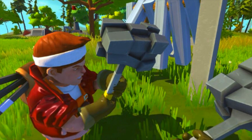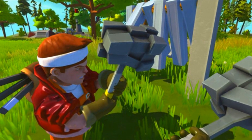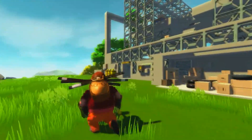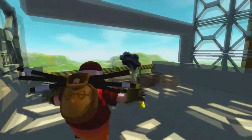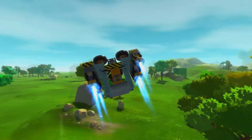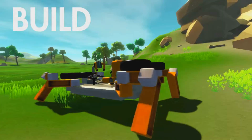To gather resources you wield a mighty sledgehammer used to smash up various structures and objects for resource gathering. Throughout the planet you can find rare and unique items such as engines, steering wheels, bearings and more to create contraptions as simple or complex as you can imagine.